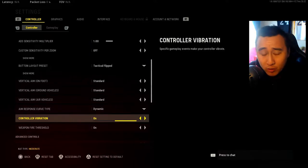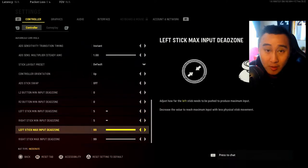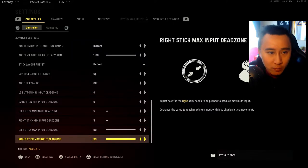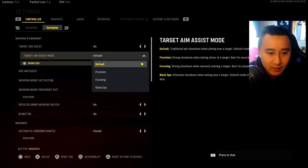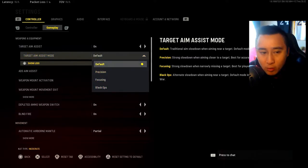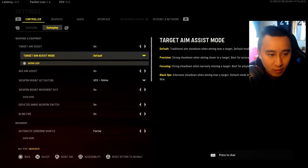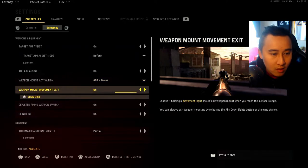When the vibration stops on my controller, I know they're completely dead. Dead zones I kept on default — they won't really change much unless your controller sticks are worn out. Target aim assist is on, obviously, and I left it on default. You can switch it to Cold War settings if you prefer, but since this is the Modern Warfare engine, I'm going with default. Aim assist on mount I also keep on default since I don't really use mounting in this game.